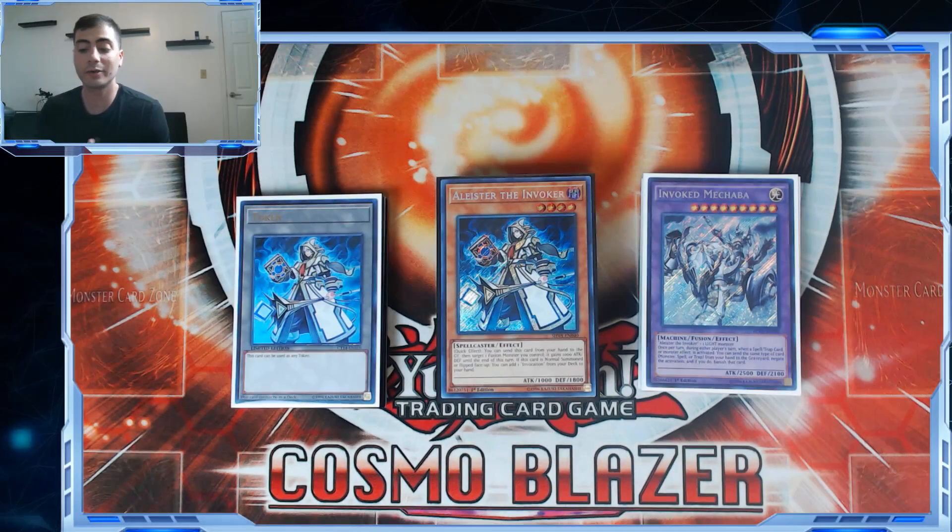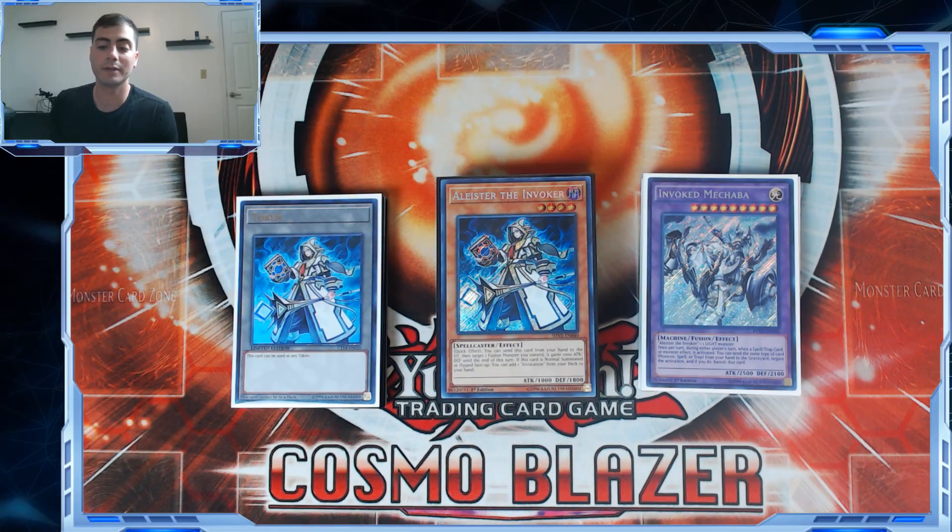What's going on guys, Bingo here. Today I want to do an in-depth deck profile for my Invoked Mekk-Knight list for the July 2019 format. This deck didn't really get too many new tools off of the ban list, but because of the new set Rising Rampage there's a lot we can discuss. It's not going to be a traditional all-monsters, all-spells-and-traps, then extra deck list — I'm going to go engine by engine to discuss why I play each specific card and in the ratios that I do. If you want the short version, there'll be a link in the description.